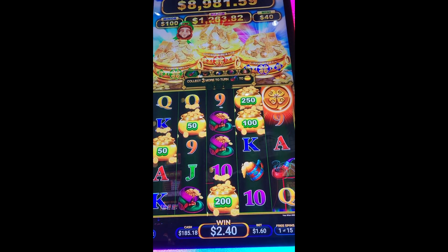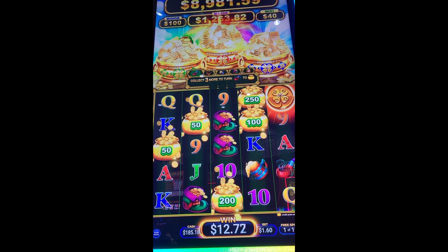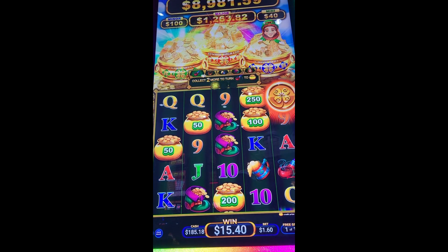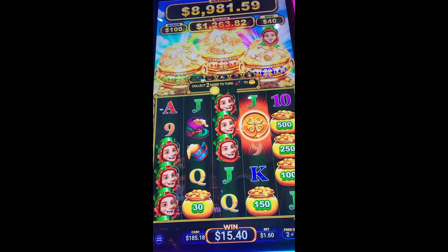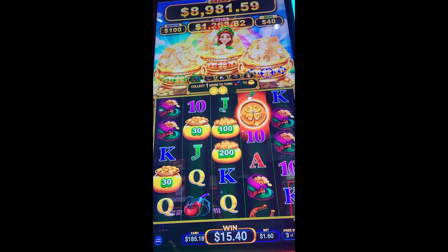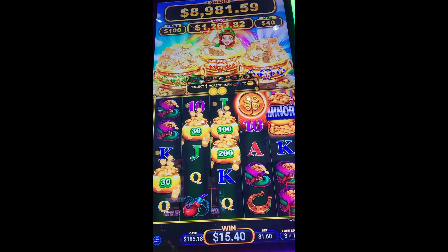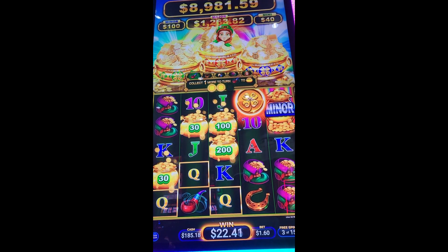Okay, that's good. That's a good start. Let's start getting some of those symbols upgraded. That was a dead spin, but getting closer on the symbols. There's the minor — just needed one more pot in that fourth column there.